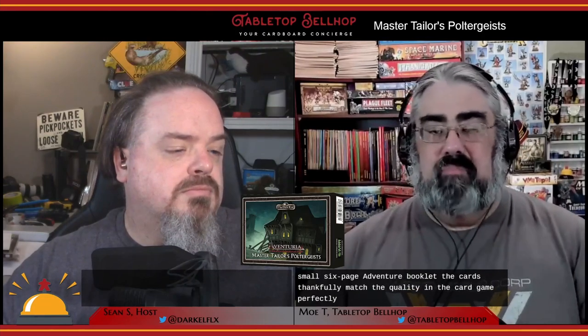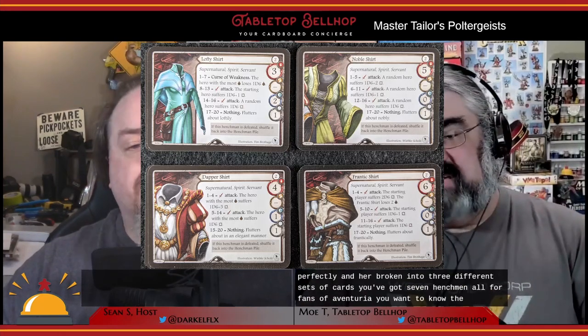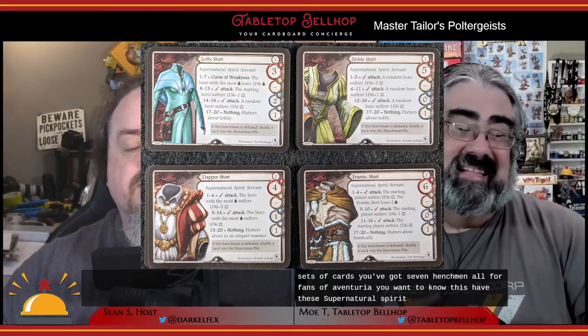It's got 55 cards and a small six-page adventure booklet. The cards match the quality of the core game perfectly and are broken into three different sets. You've got seven henchmen, all fans of Aventuria will want to know have the supernatural, spirit, and servant keywords.